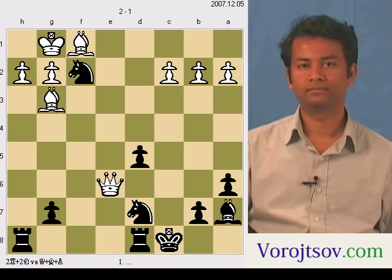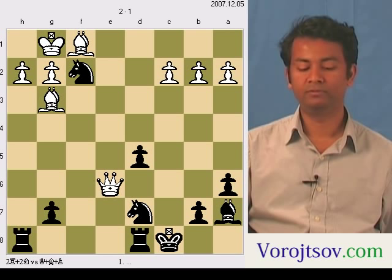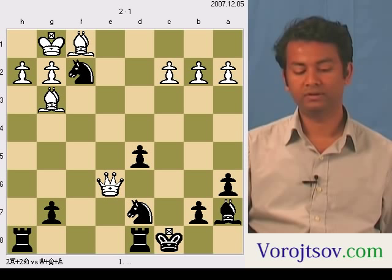The main observation here is that if you move the knight, it's a discovered check by the bishop. Now, where to move the knight is a good question, because there's one place for the king to move, which is h1. Moving the knight to g3 is the best move.